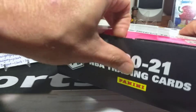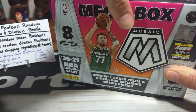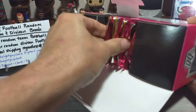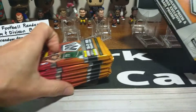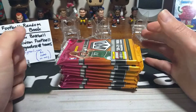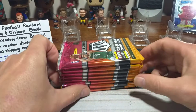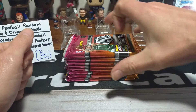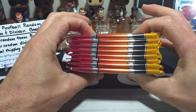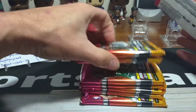Let's get into the box and see what we can get. Hopefully we'll pull one of those peacocks — that would be sweet. There's not a lot of top rookies out of this class. I like last year's class a little bit better, but that's just me. We're basically hunting for about two to three good little rookies that are kind of hot, especially the LaMelo and the Ant-Man out of this. So there's our packs. Nothing thickness or anything weird. Maybe that one might be a little bit thicker — we'll save those two to the last just in case.